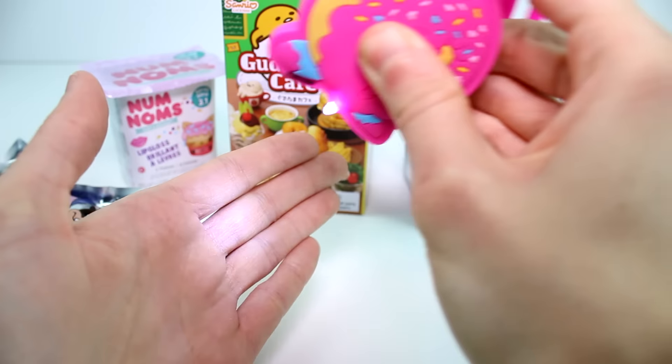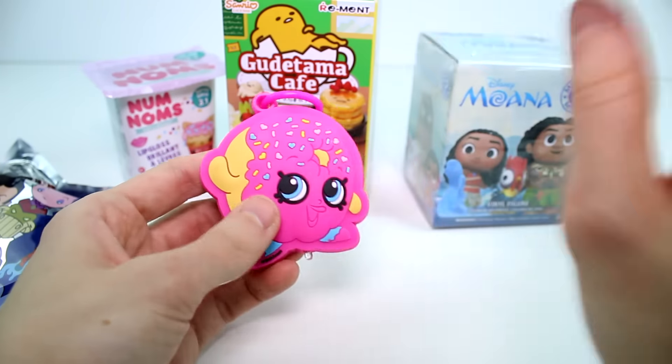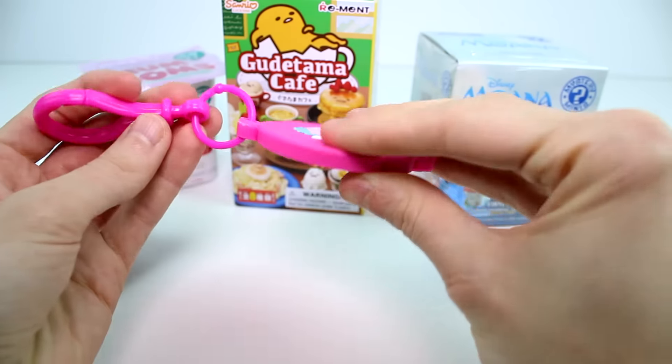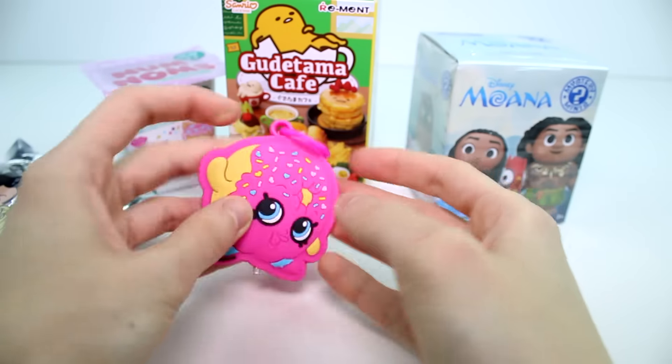They're like little flashlights. So cute. I definitely thought they'd be like the Nom Nom's lights, where they'd keep flashing or something. But this is just like rubbery. And it can clip on, or you can take the clip off. And it says 'I Love Shopkins' on the back. It's got a Delish Donut.